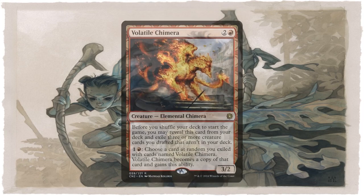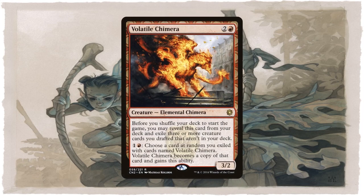Balduvian Chimera does something similar, but this time you exile three or more creatures that you drafted but didn't include in your deck — i.e., your sideboard. Then, for just two mana, it becomes a copy of any of those exiled creatures chosen at random. This is another great way to be able to play with those off-color creatures you drafted, or as a cheap way to use any fatties you drafted since the Chimera will become a copy of any of them for just two mana.